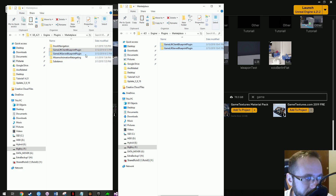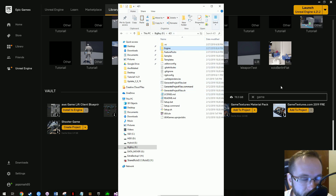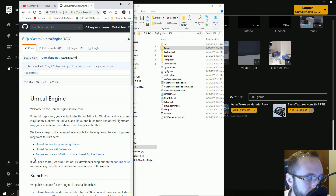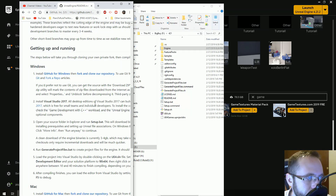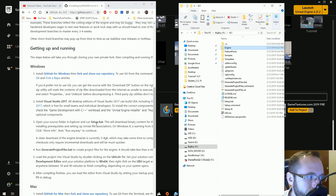We've successfully copied the plugins from standard 4.21 — we don't need that anymore, so we can minimize it. We have our source version and now we have to rebuild the engine. Go all the way up to the 4.21 source folder. If you remember when we built our engine originally, there's a README file on the source 4.21 page. To get these plugins to work in our engine we pretty much have to do the same thing — run setup.bat.